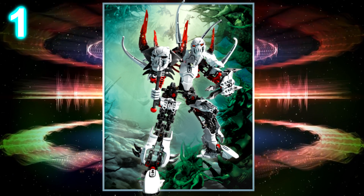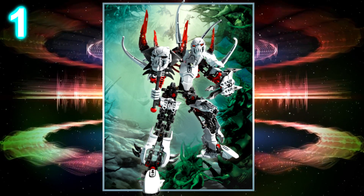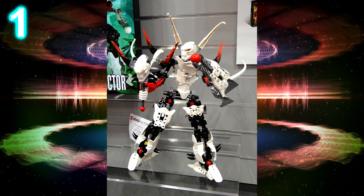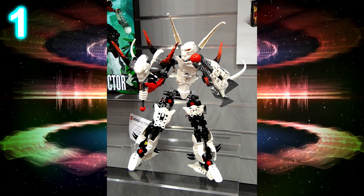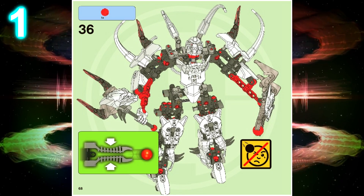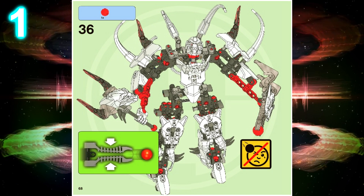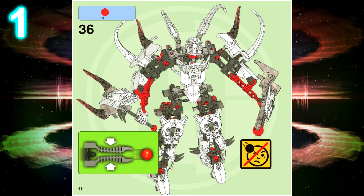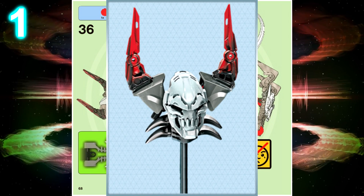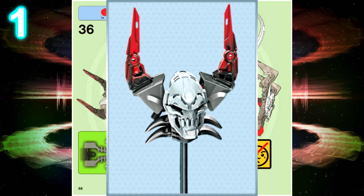At number 1 we have Witch Doctor. Witch Doctor is the largest set using the CCBS building system, and it actually makes a good blend of Technic and CCBS. It's also the largest Hero Factory set overall. The spikes work really well for him and his concept, but my only major gripe with Witch Doctor is his staff — I can't even call it a staff. That's more like a rattle.